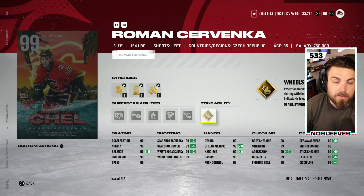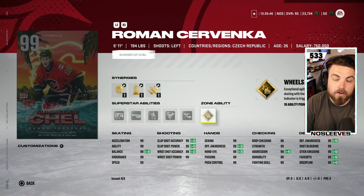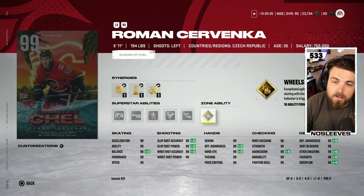Elite Edges works well, especially for bigger players — you notice it most going left and right behind the net. Wheels has a very good use but only on the first or second line at most. What Wheels does is remove the three percent speed debuff you have when carrying the puck, making you a true 99 with the puck so you can blow past everyone. Some players seem to benefit more than others, like Connor McDavid.